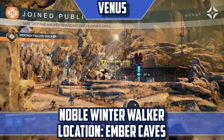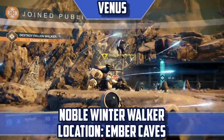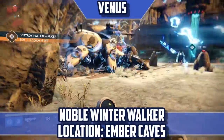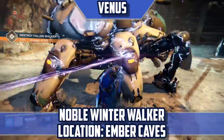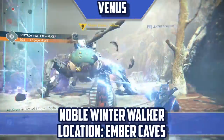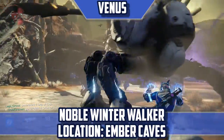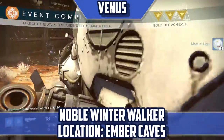Noble Winter Walker — Ember Caves. This is the final Fallen Walker boss you can encounter. It is the same as the other public event Fallen Walkers — you must get its specific public event to encounter it. As with the others, you aren't guaranteed to always get this public event, as the Extraction Cruise event or the Roaming Band of Pikes event can occur in the area.